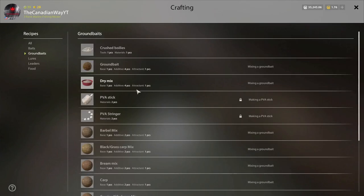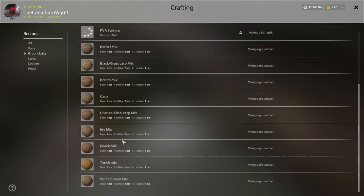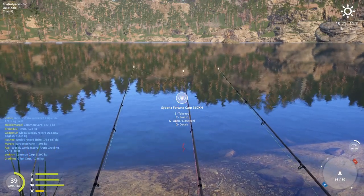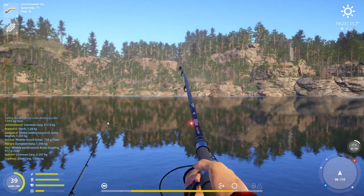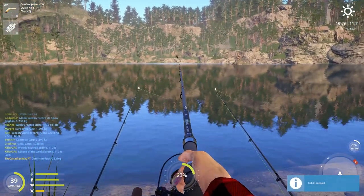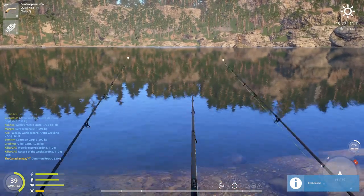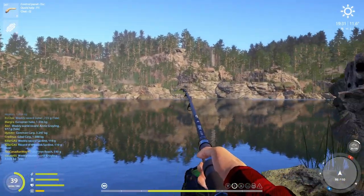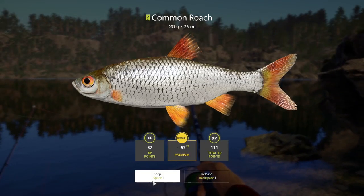In crafting under ground baits for Quarry Lake, you can use bream mix, carp mix, crucian-gibble mix, roach mix, tench — I'd stay away from tench for Quarry — and white bream mix. For white bream, id carp, bream mix — those four require a higher skill level, so you may need to improve your ground bait skill first. There are still roaches coming in — this is a roach honey hole. They don't give much silver, but enough of them will add up.